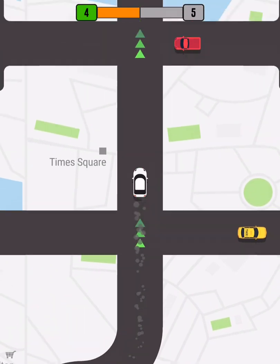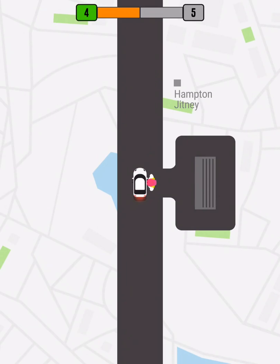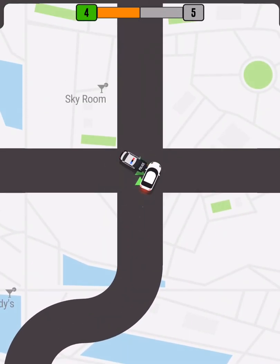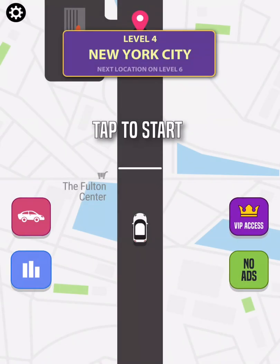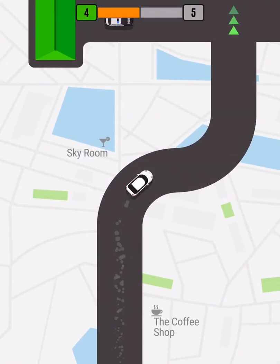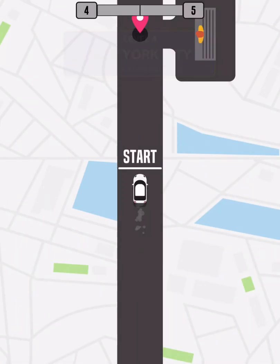There is no brake pedal so you just go either way. My brake lights are on, but when I hold it, it goes, but there is no brake pedal where you can stop instantly like in this situation. That's unfortunate.